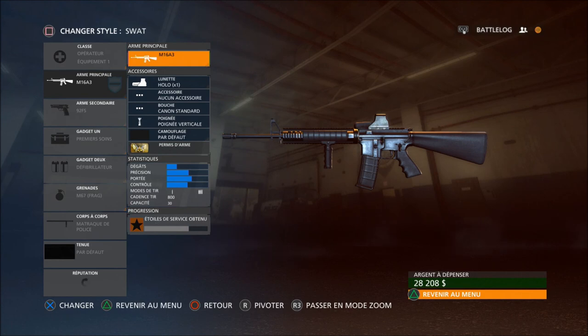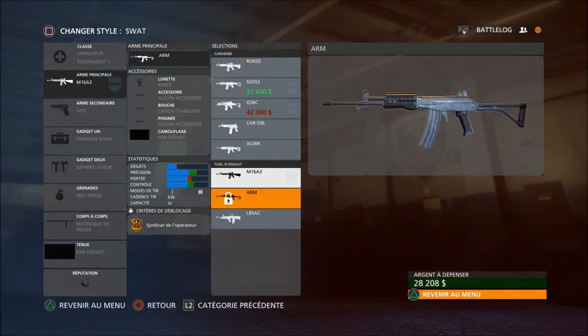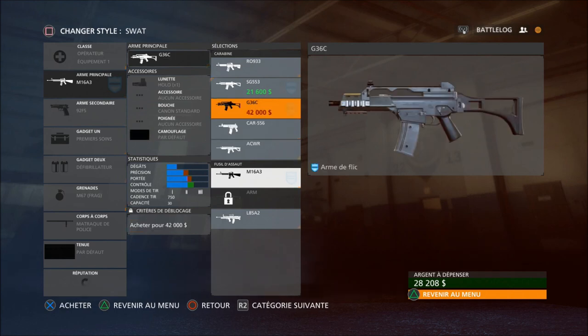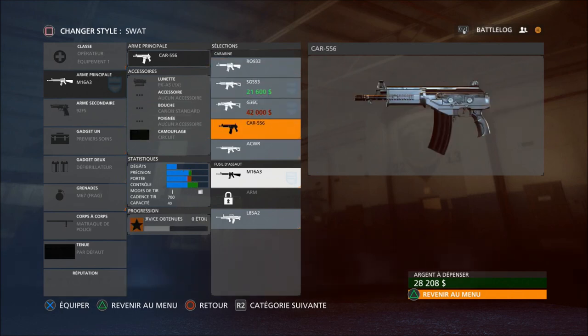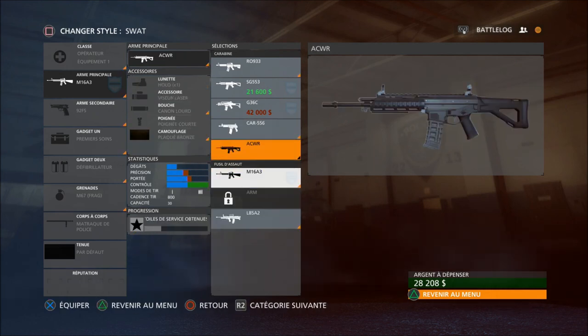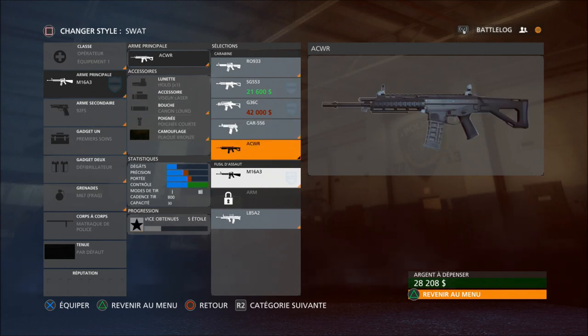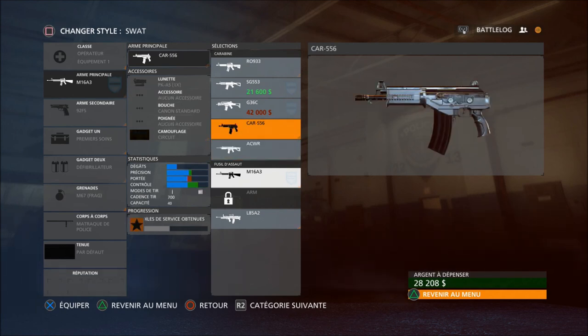Passons du côté des armes. Voilà le choix d'armes que vous pouvez avoir. Il y en a légèrement plus que la bêta a pu vous montrer. Vous aurez d'autres armes qui seront débloquées en fonction de vos niveaux. Certaines armes s'achètent, d'autres sont débloquables aussi via les battle packs. M'étant abonné au premium, j'ai reçu deux battle packs premium et j'ai pu débloquer la CWR sans avoir à la payer. Ça peut vous débloquer des armes bien sympas.